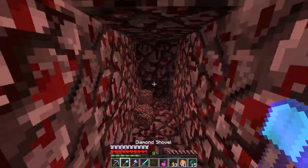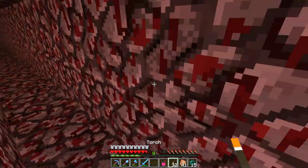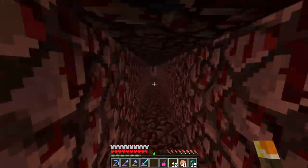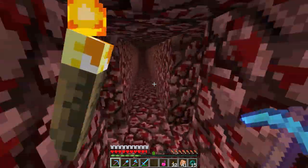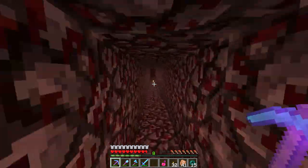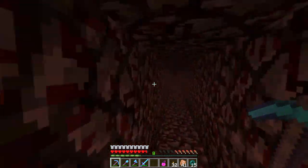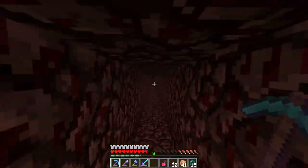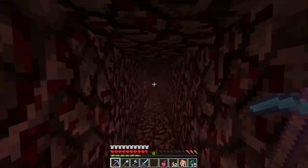We're going to head out — wrong way, wrong way. We're going to put a couple of torches to light our way because I'm still slightly lost when I'm coming back here through the Nether. This way — yeah, it's straight for a while. We're going to head back to the One Eight, grab some diamonds, head all the way to the End and get some enchanting done.